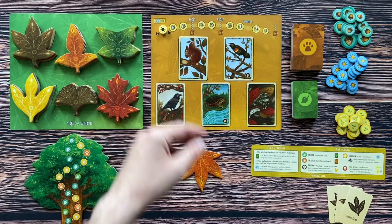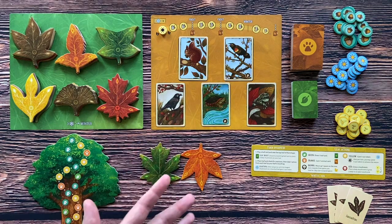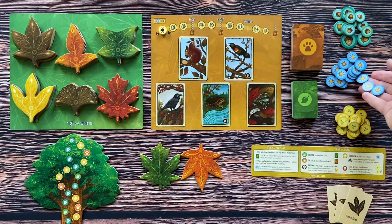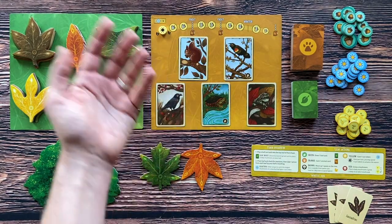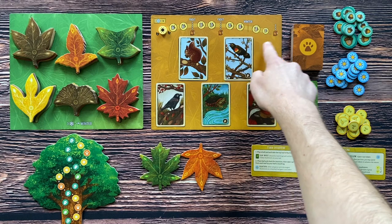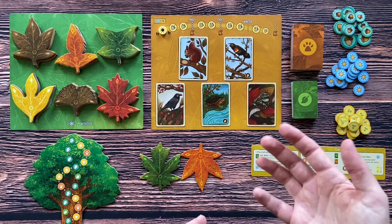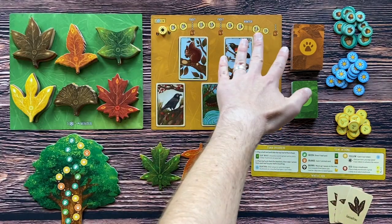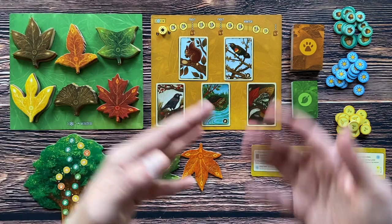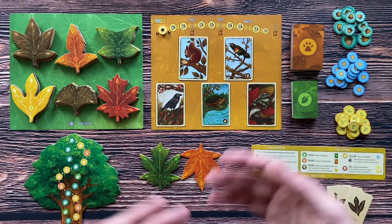Here is the season track and the season tracker. This season tracker will be moved forward by players. Each player during their turn can spend three sun tokens to move this season tracker to the right. If you move it, you will get victory points, but also if this tracker moves to the winter area, the game will end and you will calculate your points. The game will also end if three stacks of leaves are depleted — whichever condition comes first triggers the end of the game.